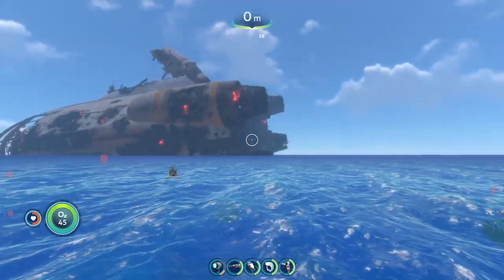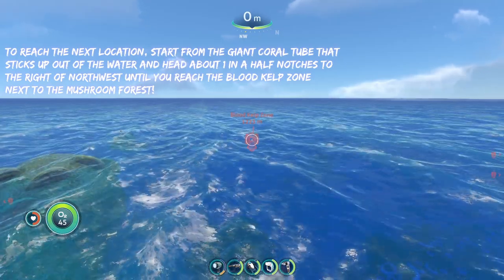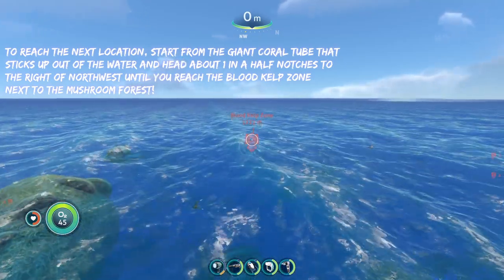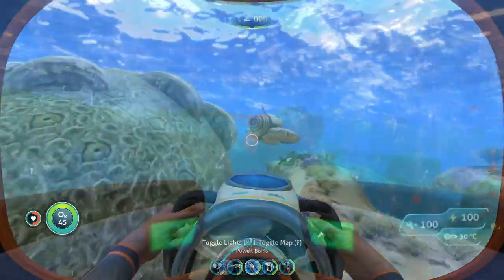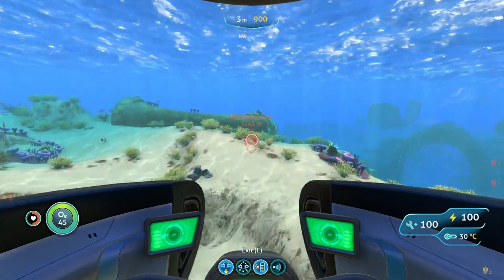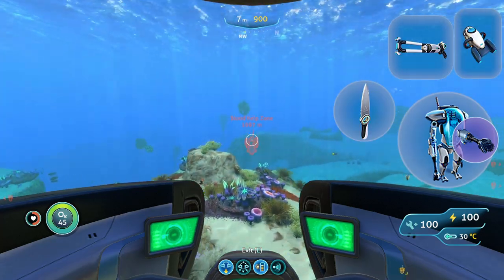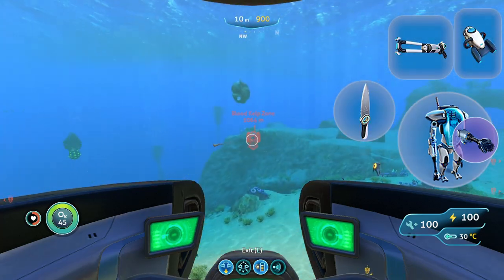To reach the next location, we are going to start from the giant world to the exit out of the water again, and from here we are going to be heading about one and a half notches to the right of northwest until we reach the blood kelp zone. Going here, you're going to want to bring basically the same things as you did for the last spot: your prawn suit with the drill arm, a sea glide, the stasis rifle, and a knife.